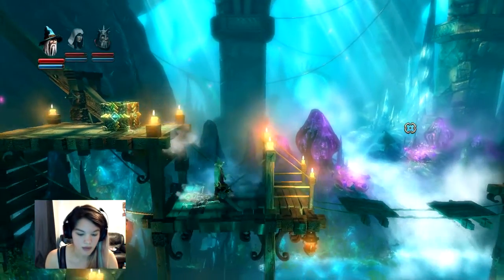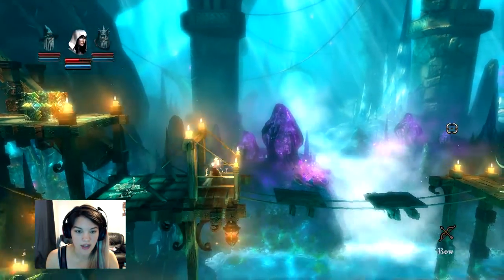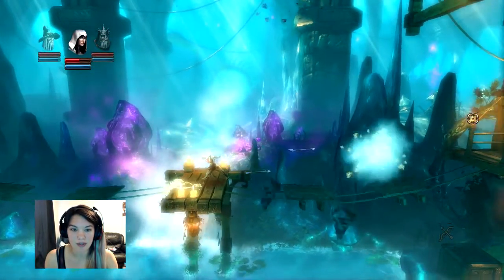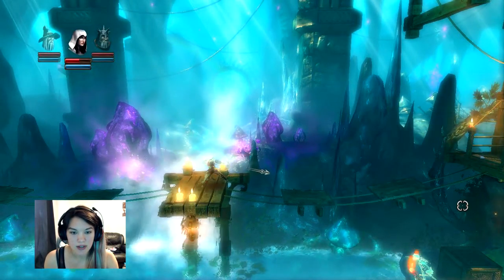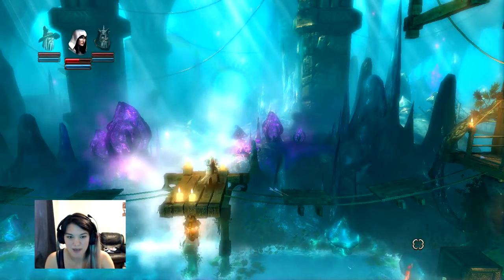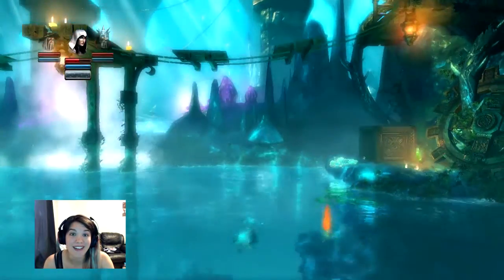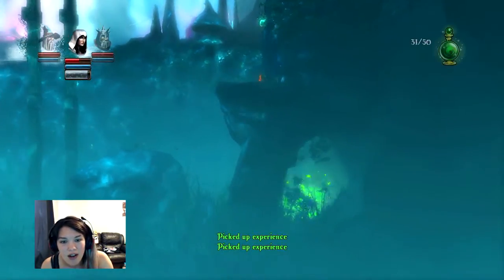Oh, jumped right into that one, saw that coming. The thief is — I said the wizard is my favorite character and I think he is in terms of functionality, but this girl is my definite favorite because I'm a bit of a wuss and I like to not fight things head-on. Oh, I can go underwater! Okay, I'm happy, I'm really happy, this is so nice. I've got a little breathing meter.